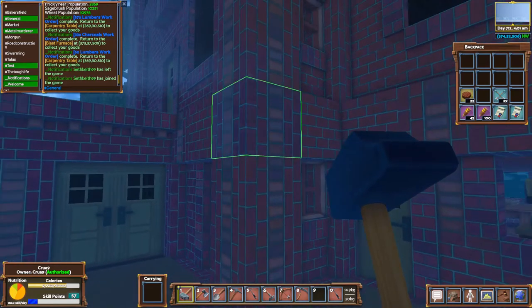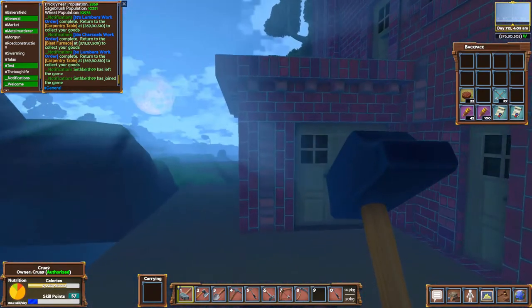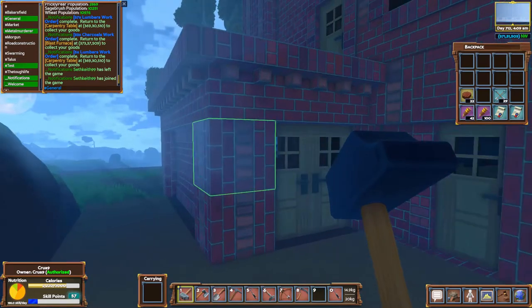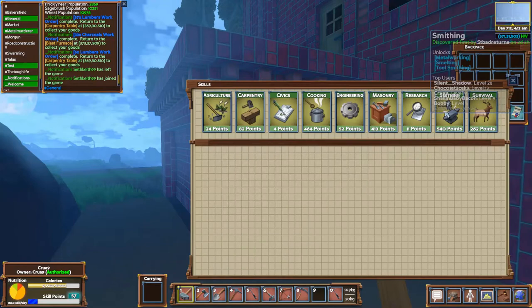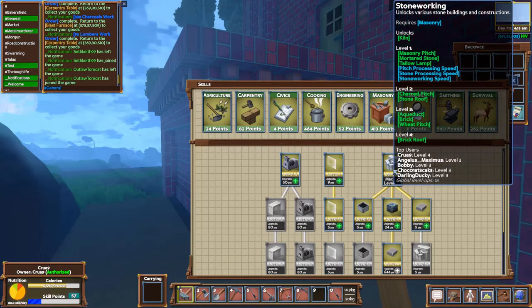Hello everybody, my name is Craig Bennett and today we're taking a look at a product within Eco Global Survive — the brick and the brick roof. You can learn these skills through the masonry skill, under the stone working skill. It takes up to level three to learn brick and level four to learn brick roof.